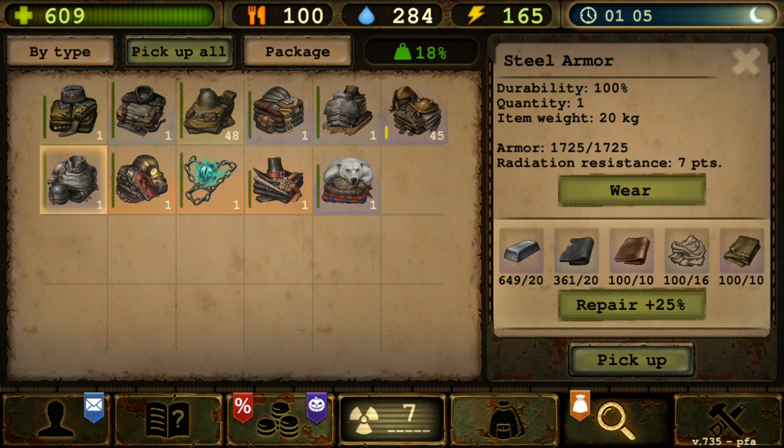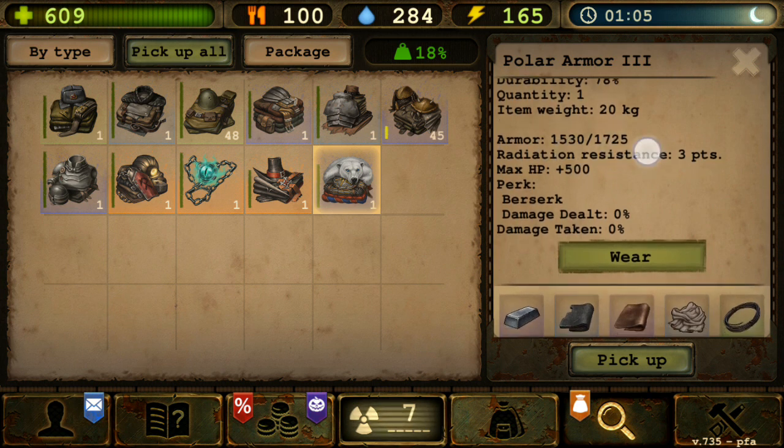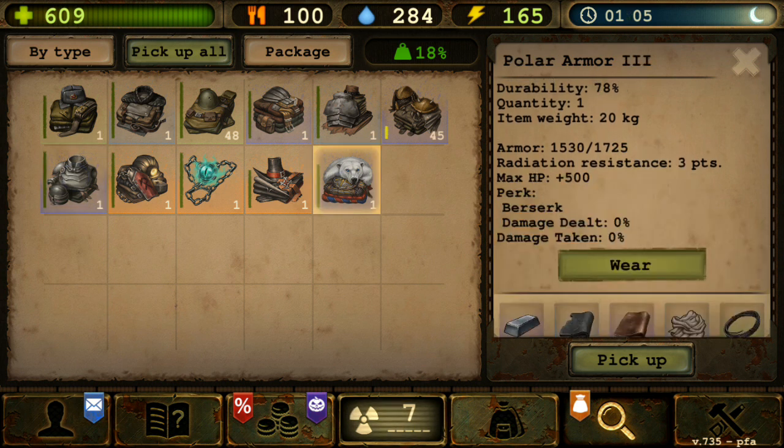That will be bad if you don't have any other armor. You probably have steel armor, but that's not the perfect or best armor. As you can see, steel armor is at 1500 base — or in this case 1725 — and polar armor is also 1725. So if you only have polar armor, that's actually bad because the Christmas boss will be difficult to beat.